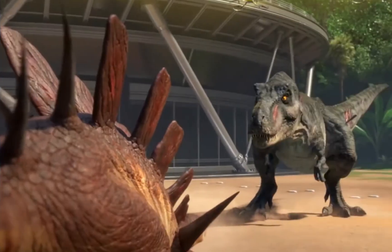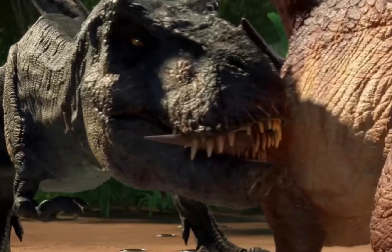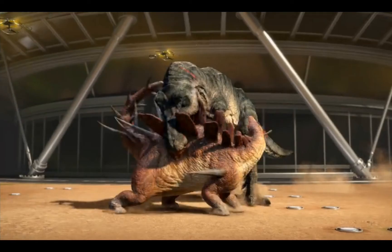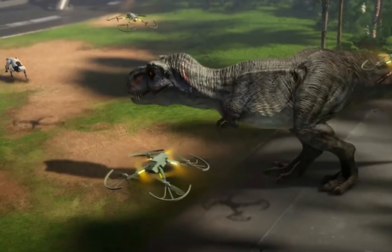The T-Rex and Pierce go head to head and each of them deal heavy damage — Pierce jamming a spike into the T-Rex's tail and the Rex clamping down on the Stegosaurus' back, damaging plates in the process. Before they can kill each other, Cash breaks up the fight using drones so they can fight another day.